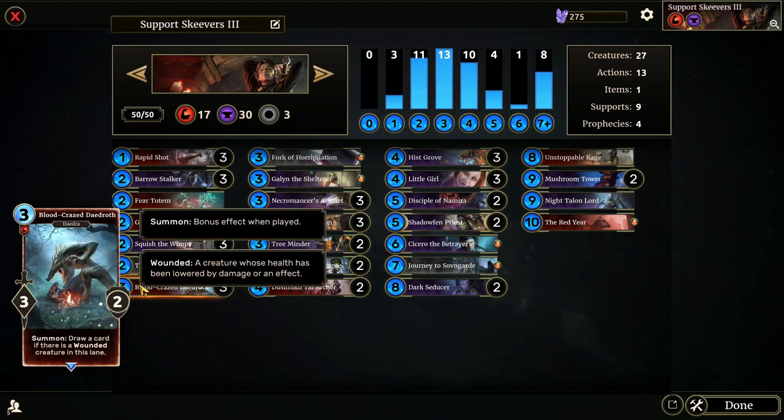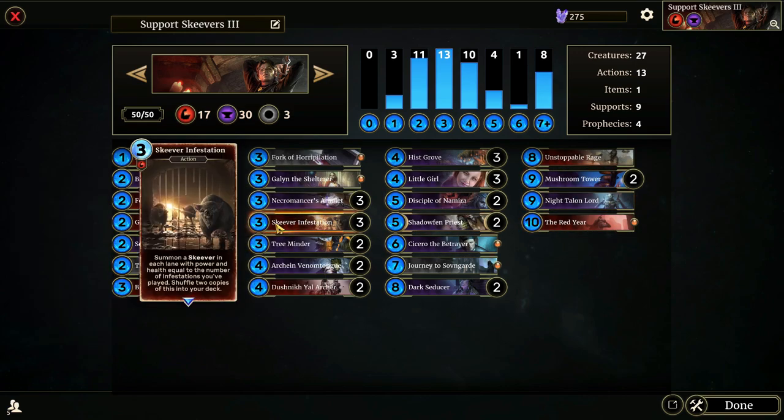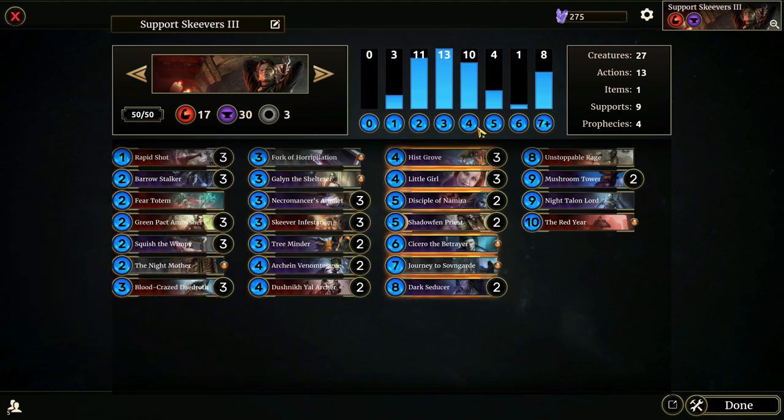Bloodcrazed Daedroth is another source of draw. On summon, draw a card if there's a wounded creature in that lane. We'll have all these Skeevers on the board that can attack creatures for us, so Bloodcrazed Daedroth fits the bill with the draw we need given the amount of damage we're going to have on the board at all times.